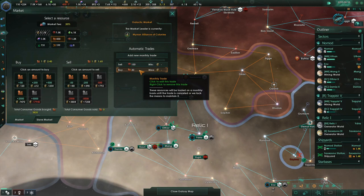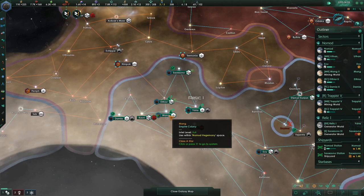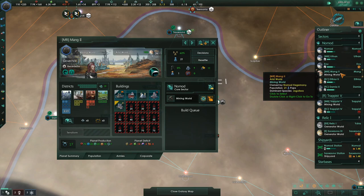We're buying 30 consumer goods right now. I don't want to have to buy any — I love to balance my empire so I don't have to buy and sell anything. That's when I feel like I'm hitting the sweet spot. But until that happens — you can see by building things, our naval capacity is up now because of pop jobs. When you see that pop jobs contribution to naval capacity...